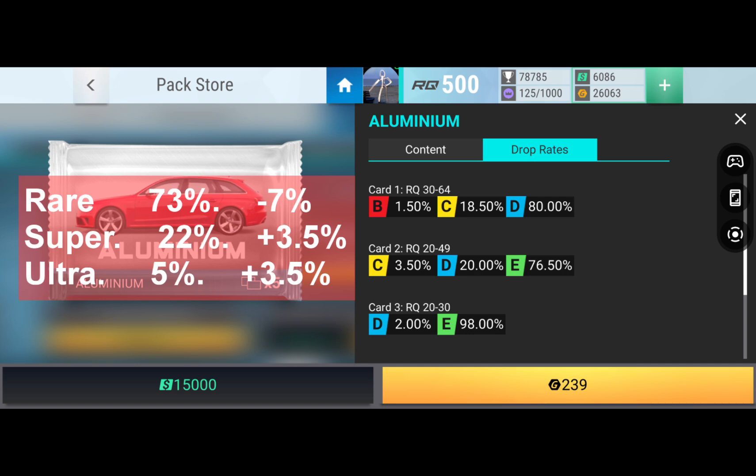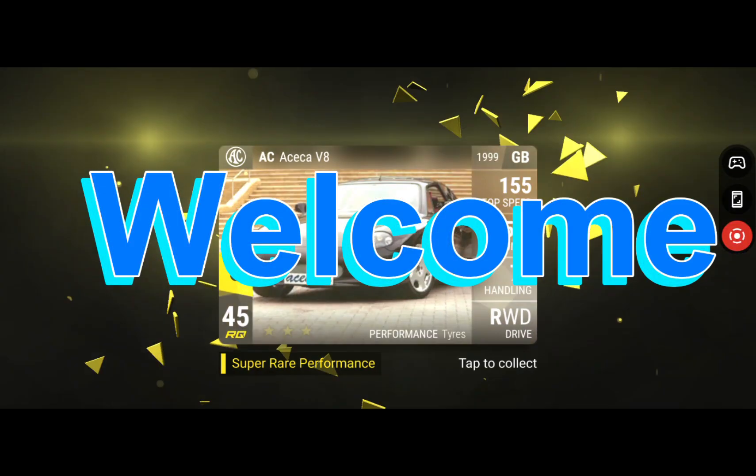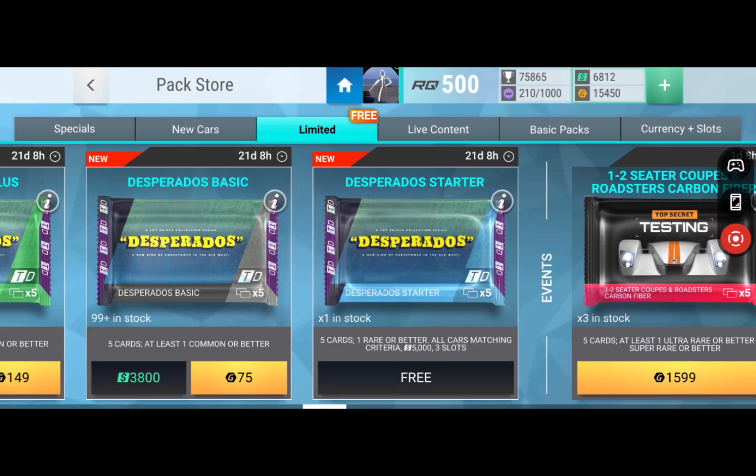We open the packs in the background so you can see that we're not cheating. For example, if we've got 73% rares that's minus seven percent of what Hutch tells you, so for the lower packs that's really good. Super rares at 22% is 3.5% above what they tell you — that's medium, that's okay. Ultra rare at five percent is plus 3.5%, and that would be really good.